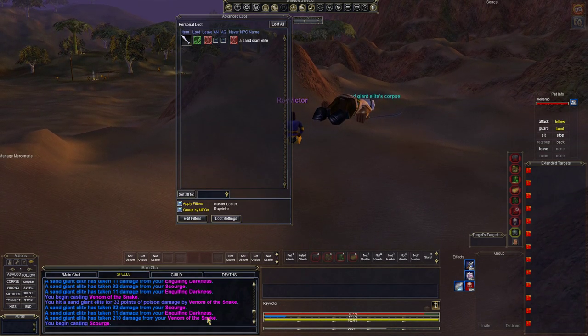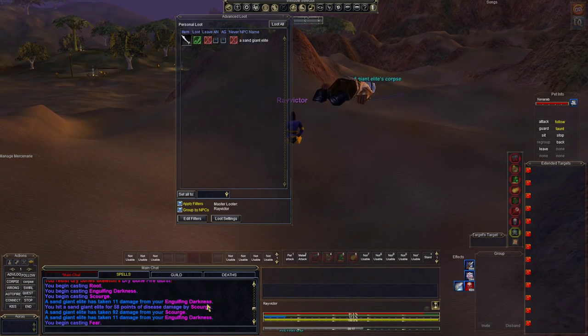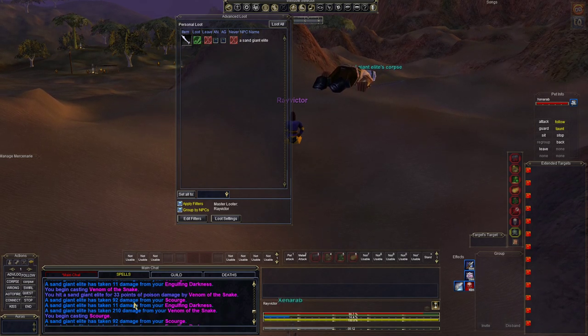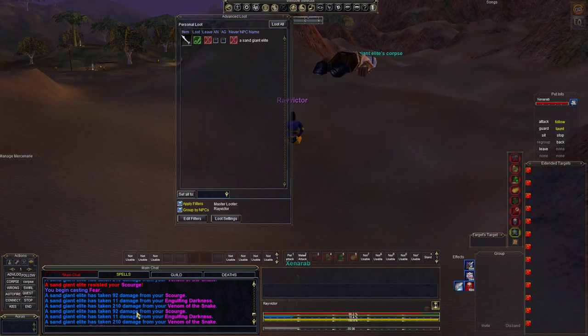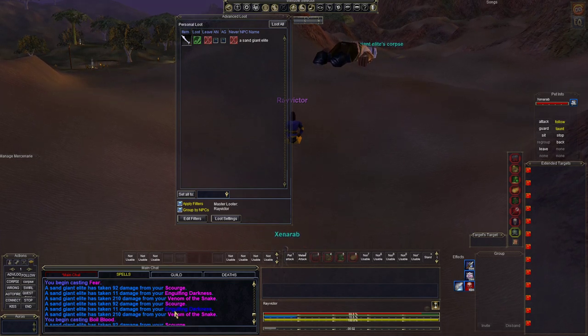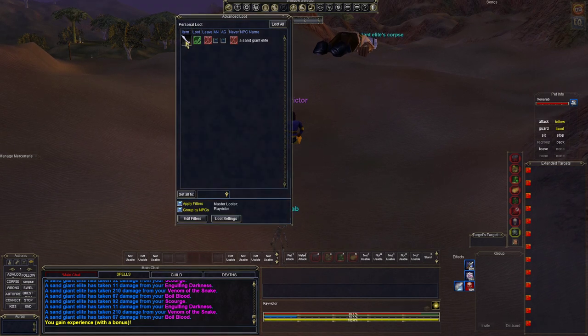So once you're here you can see what the damage is to him — look at all the damage hitting him. Sand Giant Elite is taking 92, 92, 92. You can count up how much damage he's taking. Look at Venom of the Snake — it's hitting him for 210, which is a huge amount of damage. Scourge has landed on him, got him with all of this, and we've killed him.